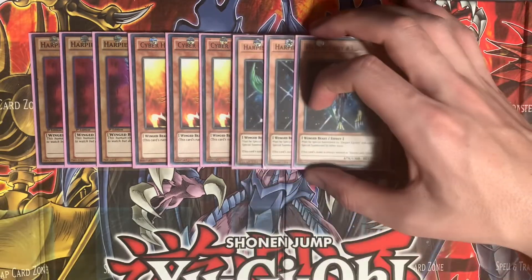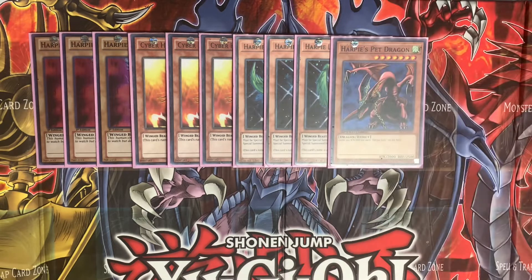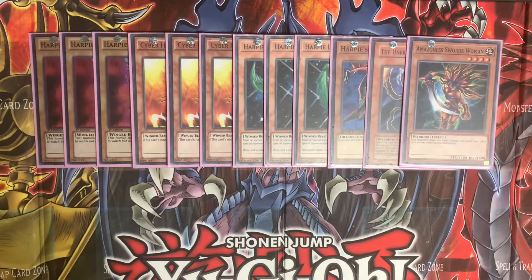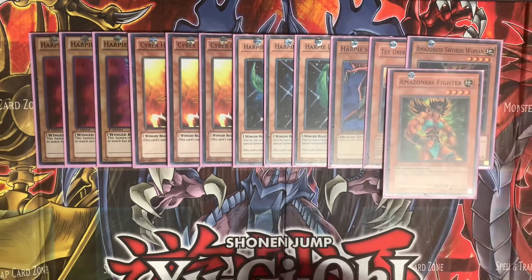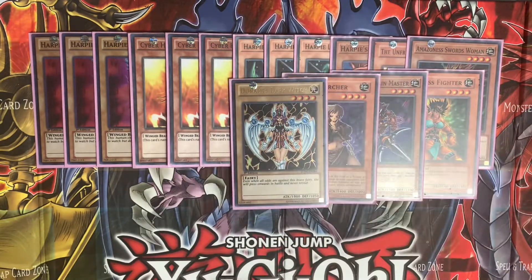We have the separated form of Harpy Lady Sisters, Harpy's Pet Dragon, Unfriendly Amazon, Amazoness Swordswoman, Amazoness Fighter, Amazoness Chain Master, Amazoness Archer, and Nunam is Dark Witch.